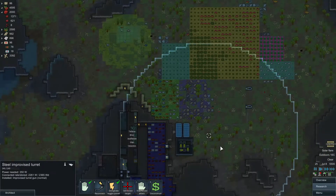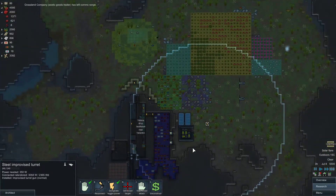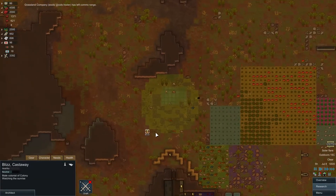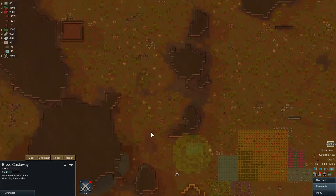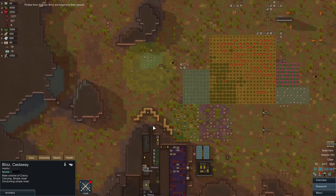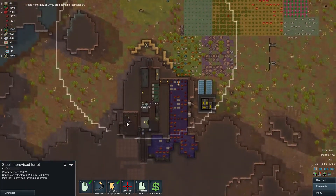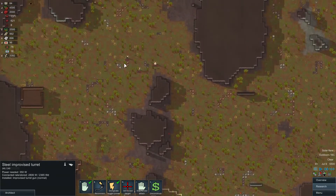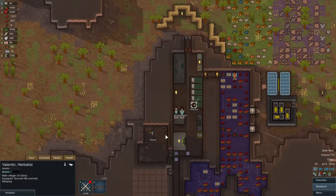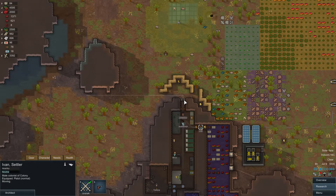Hopefully the power can come back on though — that's what I'm a little scared about. Blizz is up just watching the sunrise while there's a bunch of guys that want to beat his face in. The raiders are beginning their assault now. Please stop the solar flare. I might pull out Valentin and Ivan. Ivan's chilling in the fridge right now. I'll pull Valentin out and Ivan out as well, because if those turrets don't come on we're going to be running into a slight problem. Lock this door as soon as Ivan walks out.